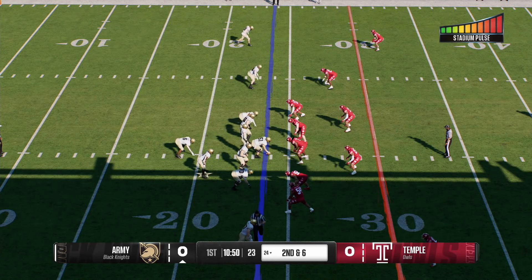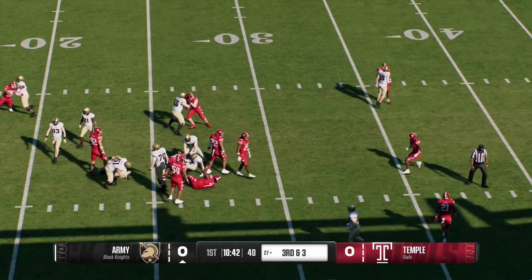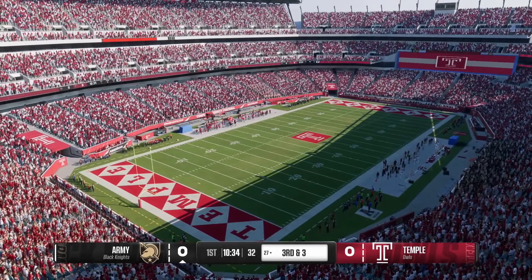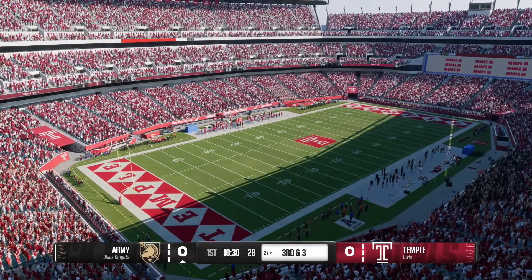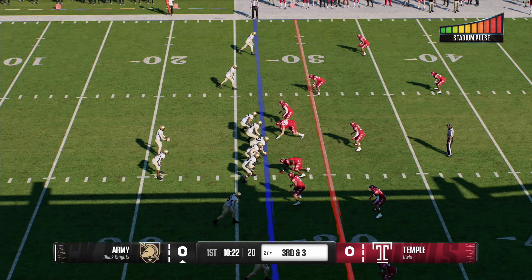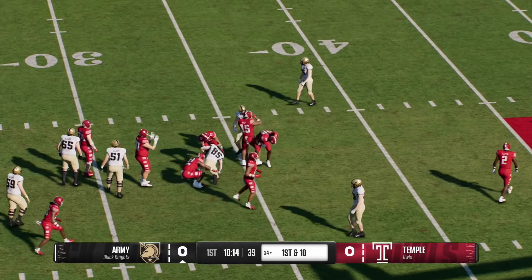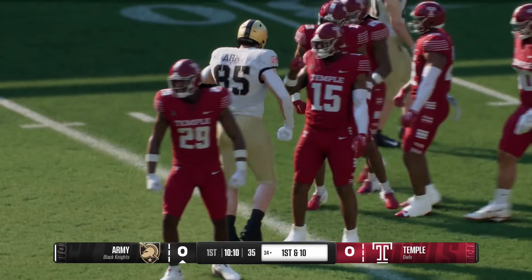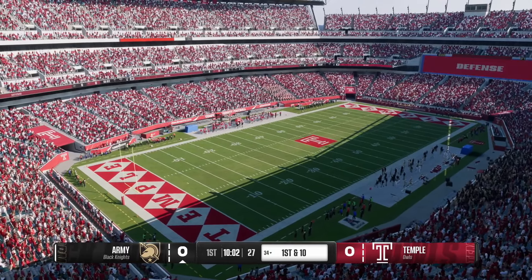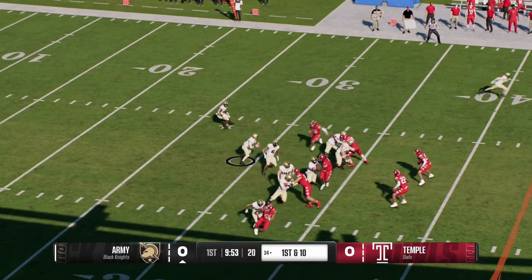Solid pickup of four on first down — it's second and six. On the option he is swarmed under a host of defenders to make the stop. They'll try to move the chains on third and short from the 27. Scanning the field, Daily fires to the big fella — and with that effort they pick up a fresh set of downs at the 34-yard line. Ever since they invented the forward pass, tight ends have been running the drag and getting the first down because of their versatility — they can block or release, and if the quarterback's patient, that drag route's going to come open.